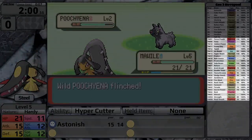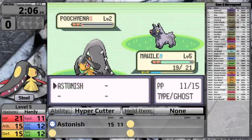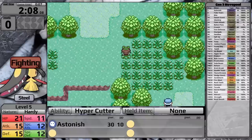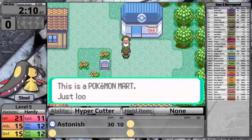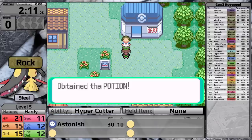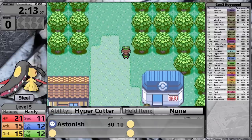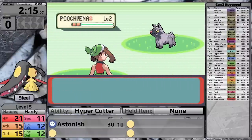It gets access to Hidden Power, Sunny Day, Ice Beam, Solar Beam, Return, Brick Break, Flamethrower, Sludge Bomb, Fire Blast, Rock Tomb, Secret Power, and Rest. Because it's a mono Steel type, it has weaknesses to Fighting, Ground, and Fire — two physical types and one special type. It has resistances to Normal, Flying, Rock, Bug, Grass, Psychic, Ice, Dark, and Dragon. Remember that in Generation 3, the Fairy type hasn't been introduced yet, so Mawile is just a mono Steel type.